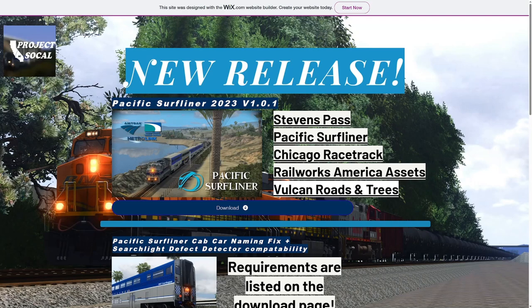The requirements are Stevens Pass, PacSurf, Racetrack, the RCAP, and Vulcan Roads and Trees. All of these are clickable links to show you where you need to go to get those. And then this is the download button right here. So let's go ahead and take a look at this thing.